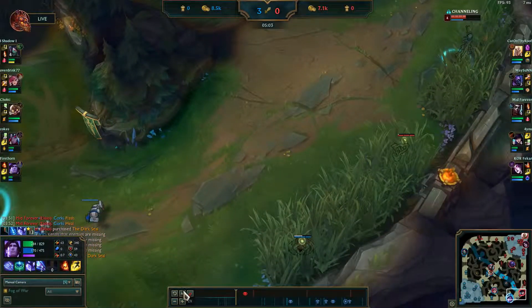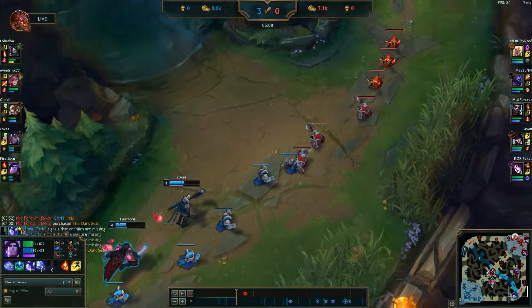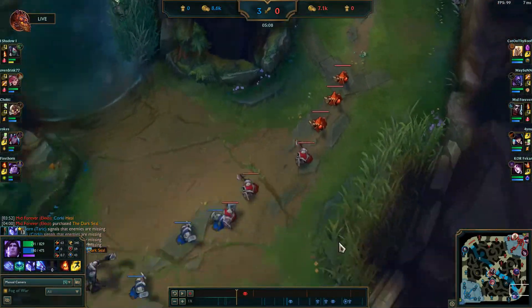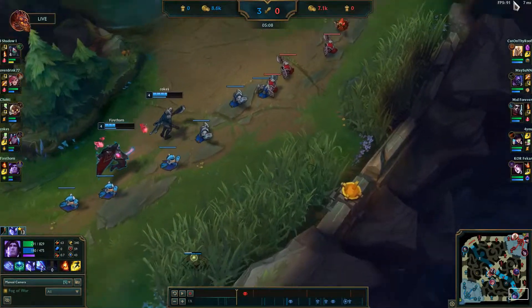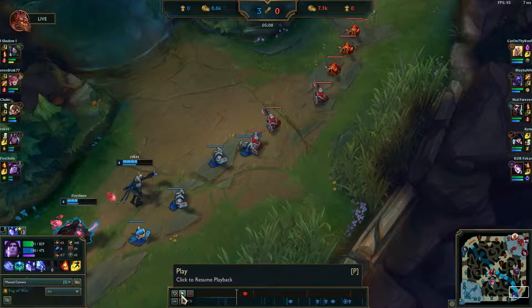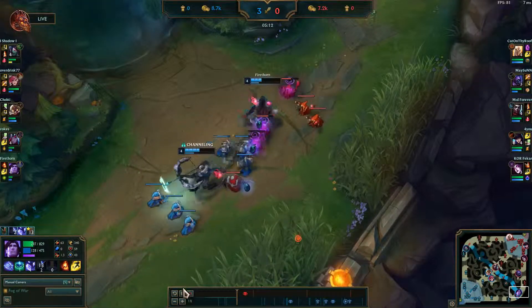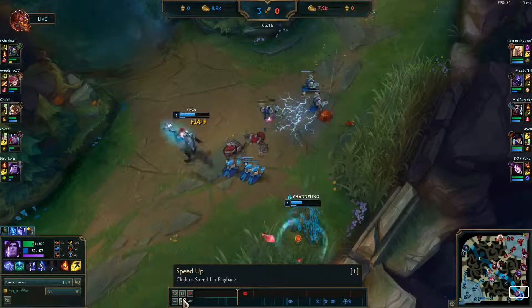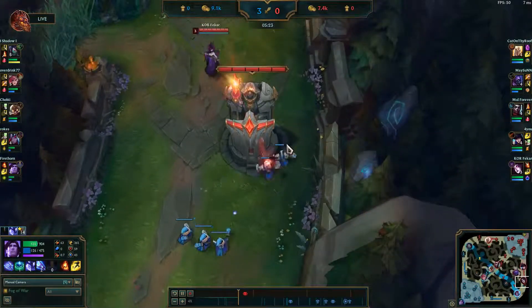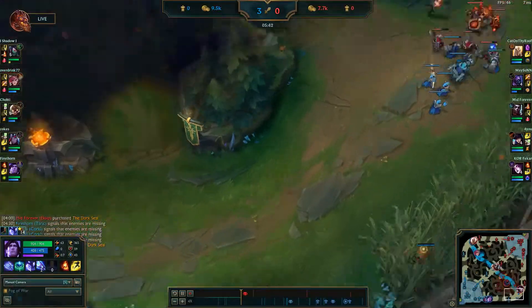We do end up pushing the wave right here, and this is good wave management. Since they just backed, if we can push the wave in and get it to the tower, we will be denying them this entire wave while we get the full wave of CS and XP. So we'll have an advantage over them if we can get this wave pushed in. As you can see, they're going to be missing a couple of minions, gold, and CS right there, so we should have a little advantage over them.